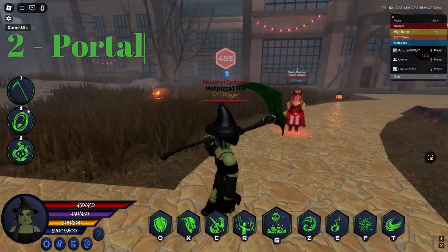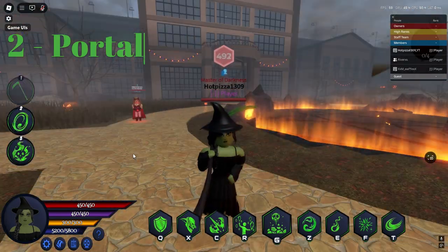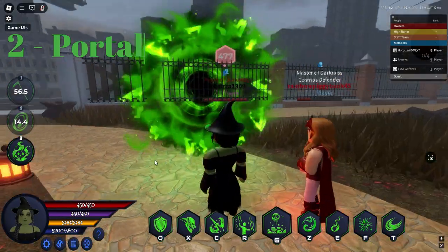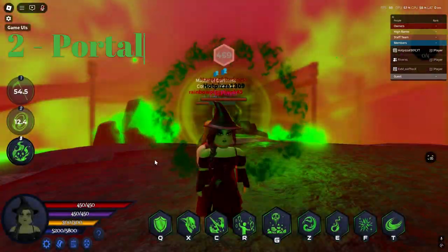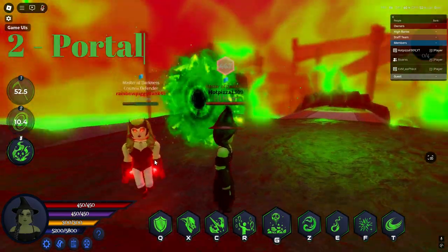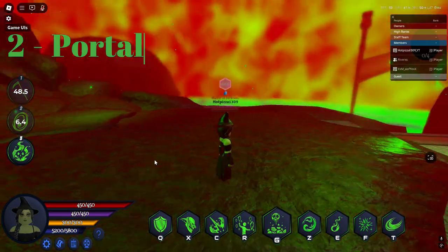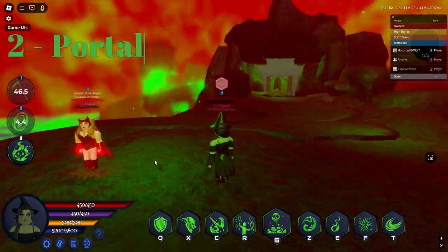Next is her Portal. When she clicks the key, she will summon a portal to her dimension where everything is green and in her control. Anybody can go in the portal while it's opened, and the dimension changes depending on which skin the Madeline slot is playing. To go back to the regular world, simply click the key again.